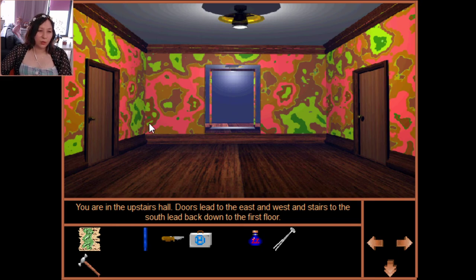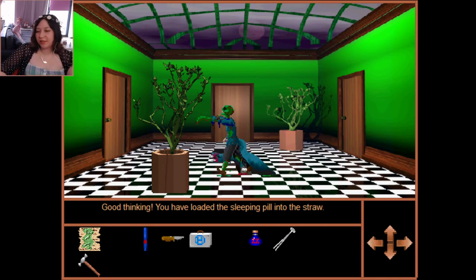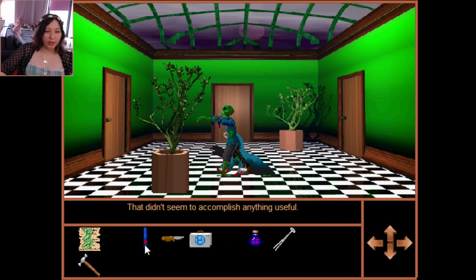Okay, found something — something with the straw. It seems buggy but let's try it. I don't know how that person got it... I tried that four times already. First three times it didn't work, now it worked — I have a parasite shot! That's for the monster.